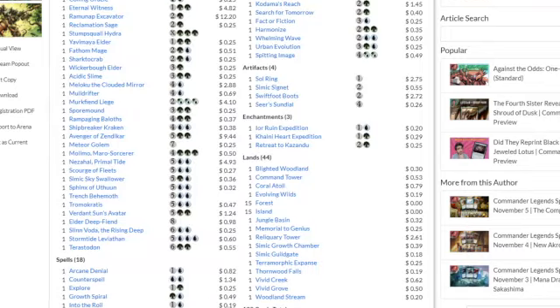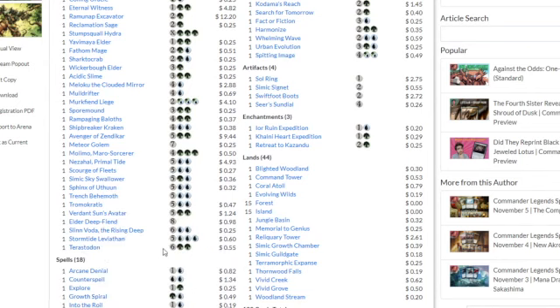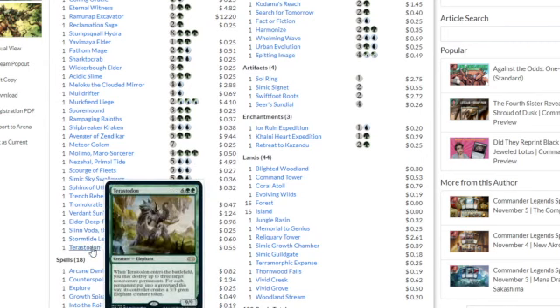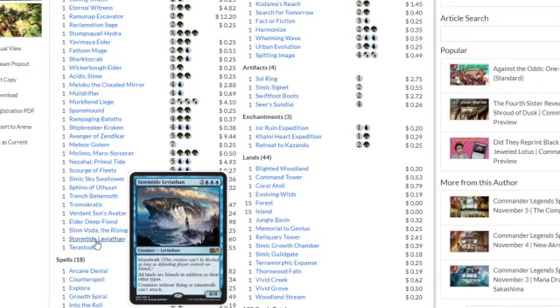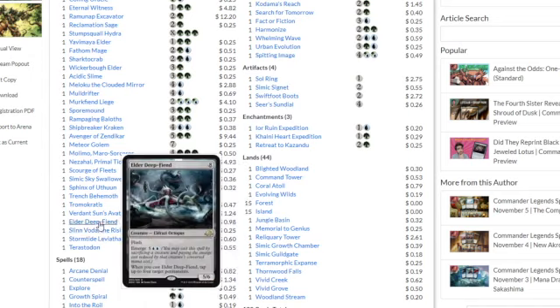It's $25 on Amazon and the entire total right now of all the cards is roughly around $73 if you want to buy these all as singles. A few cards I would take out to lean more into a Landfall strategy — I'd take out the Restadon, Storm Threat, Leviathan, and the Slimovard Rising Deep. They're just pretty expensive cards.